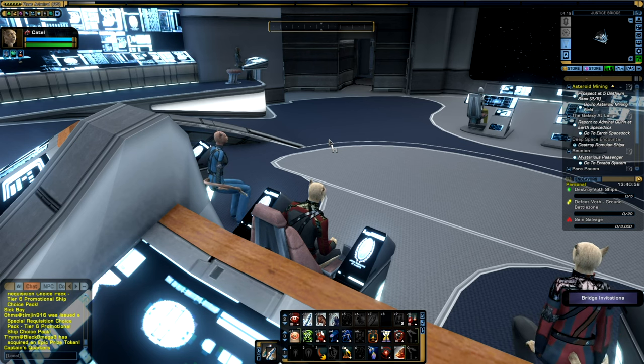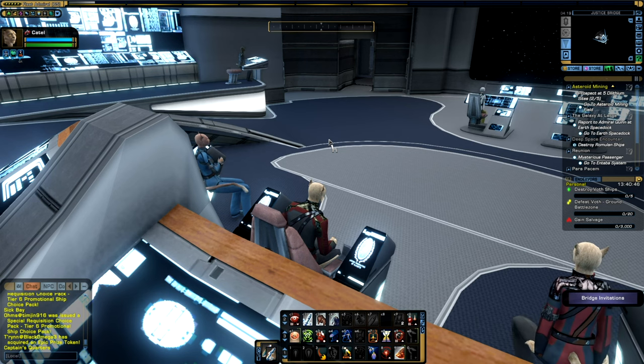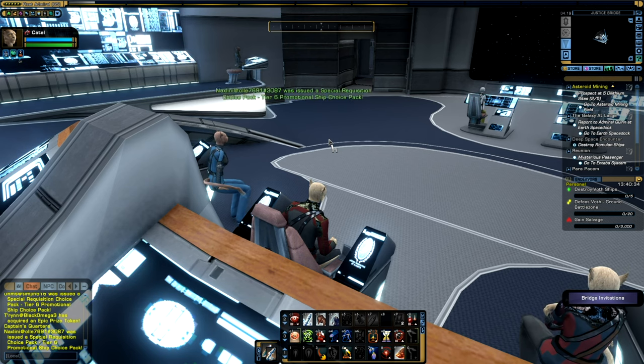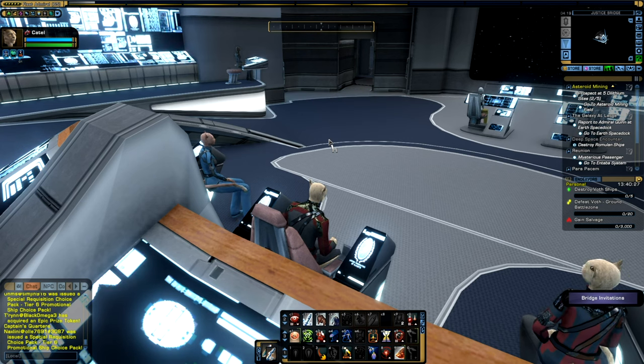There are also duty officers on the engineering deck, which includes your warp core, adding even more functionality and places to explore. I won't be detailing the engineering deck in this video because I want to leave some areas for you to explore on your own. But I will quickly switch ships and show you an example of a bridge that has extra functionality — the Ferengi bridges.